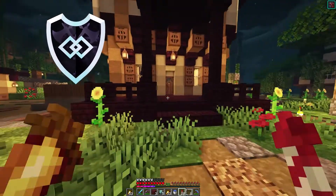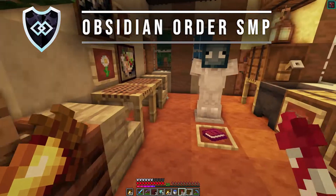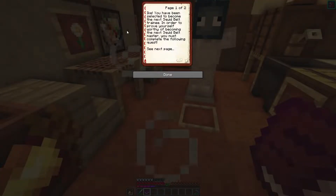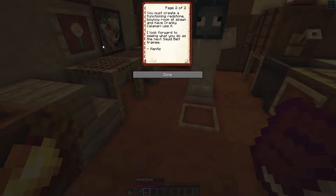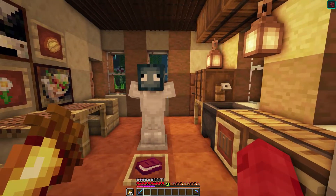I got a message from Mantis that she left something in my house. From her video: 'Hungry Squid Ike, you have been selected to become the next squid belt trainee. In order to prove yourself worthy, you must create a functioning redstone bouncy room at spawn and have Cranky Calamari use it. I look forward to seeing what you do.' So we need to build a bouncy castle.